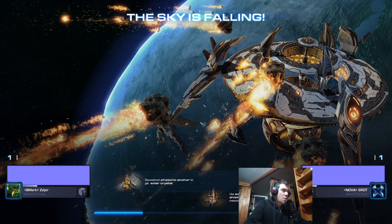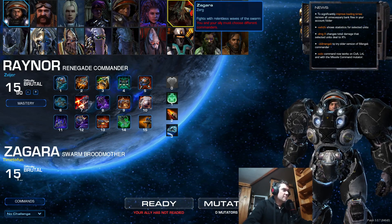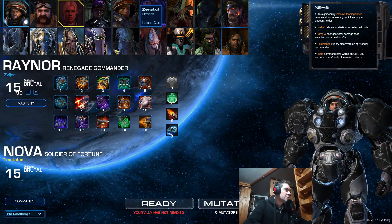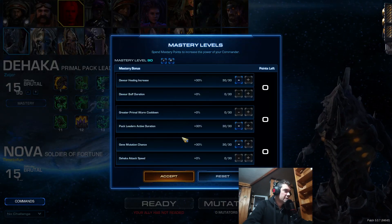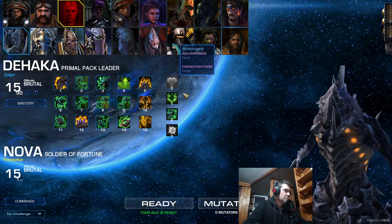Hi guys, we are doing the co-op mission called The Sky is Falling. I'm really sorry we don't have this one on an official map pool, but you can find it on arcade — go to custom, market, and type in 'The Sky is Falling'. As you can see, you have Magura's interface here. I'm going to choose the Haka, normal difficulty. The Hacker's primal pack leader, and the masteries are war healing increase, pack active duration, and gene mutation chance. My ally is playing as Nova Soldier Fortune.